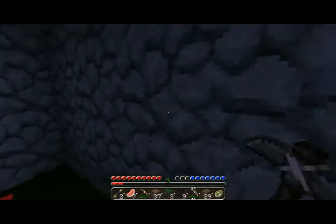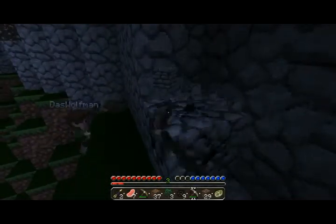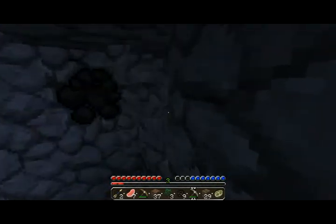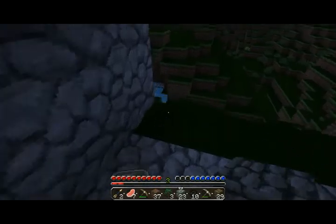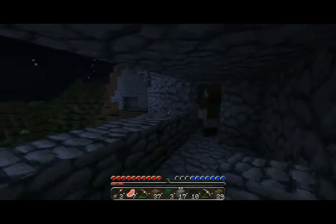Jake, you might want to kill that zombie first. I'm just going to dig this out so that we can just live the night in here. This is very basic and oh look, we've found some coal. That's good because we've already had some coal but not much. And then with this cobblestone, just so that we can't be killed by zombies while we're digging, we're just going to block this entrance up.